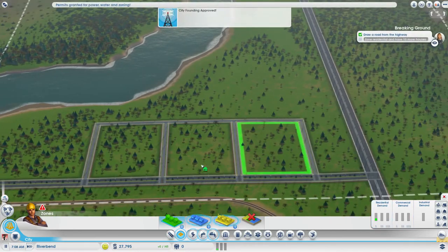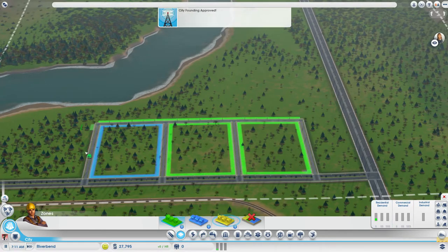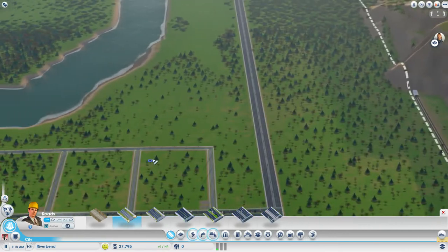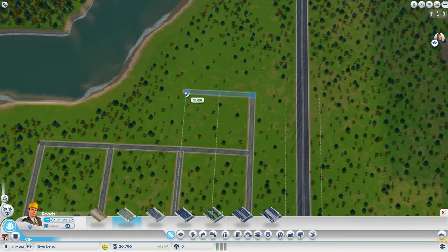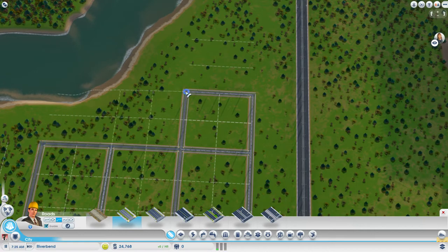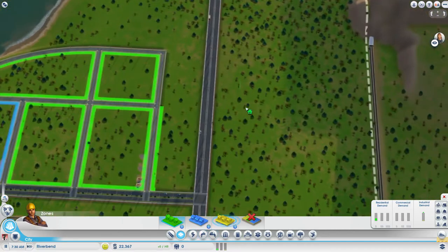So I think let's start with some residential, and we'll start with some shopping over here, and we'll plop down a bunch of residential there, across here, and down here. I also want to extend this out here a bit. How much space is that going to give us? A bit less, but better than nothing. And I might do like a curvy kind of road there, I think. Kind of like that, but hopefully a bit better. Like that? Yeah, like that. That looks good. And I think we're going to fill in some more residential.